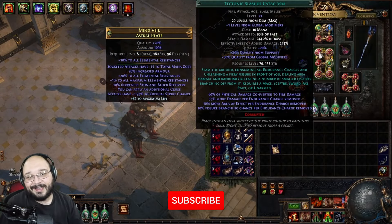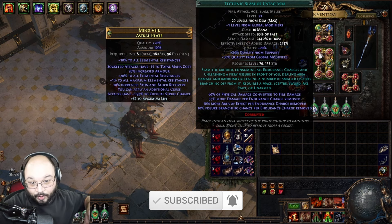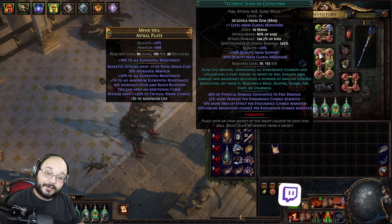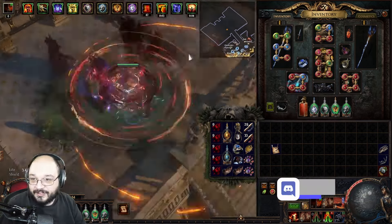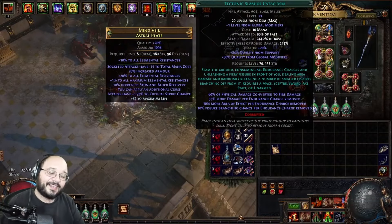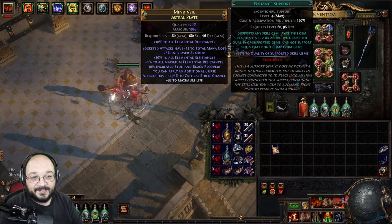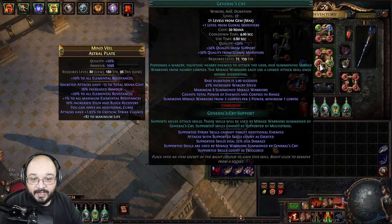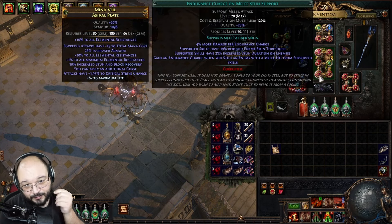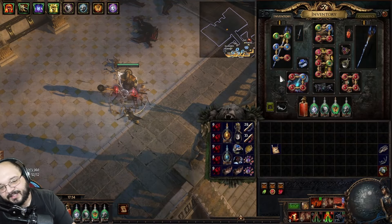We're pairing this with Tectonic Slam of Cataclysm — the big slam you see going across the ground doing all that damage. This is essentially a Phys converted to Fire spell that does more damage per Endurance Charge removed. We get up to 12 Endurance Charges in the map, and this skill tied with General's Cry just does a ton of damage. We have it linked with Melee Phys, Enhance 4, General's Cry, Endurance Charge on Melee Stun, and Pulverize Support — just tons and tons of damage.